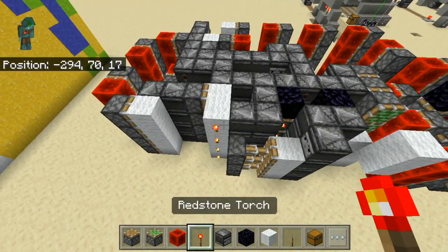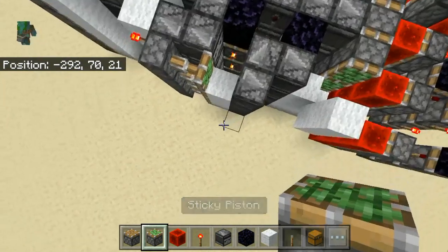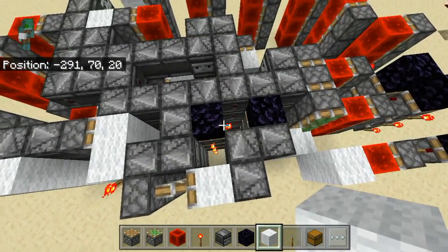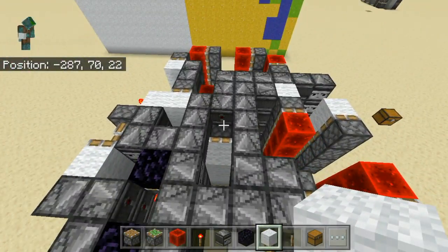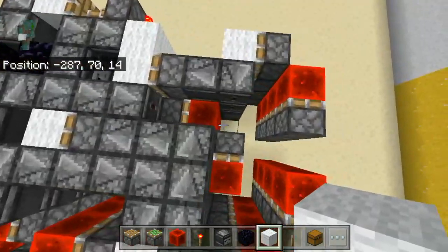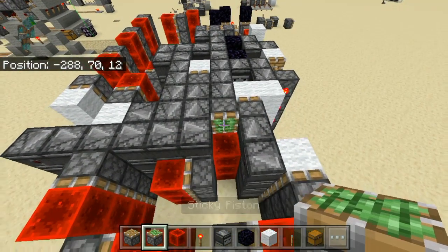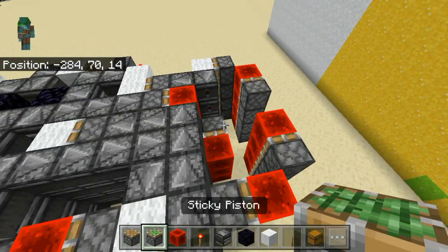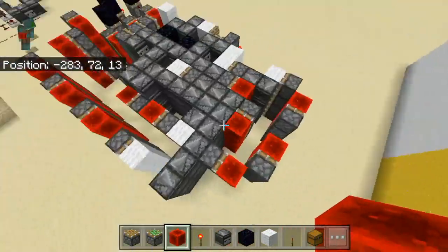And a solid block with a torch on it. Then here, have another sticky piston with another block — doesn't matter what block it is. It doesn't even have to be solid there. Place another sticky piston here, redstone block, sticky piston, and redstone block. It's just to transfer the signal, like all of these observers.